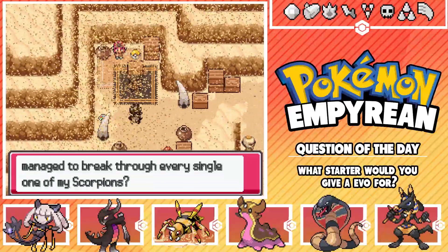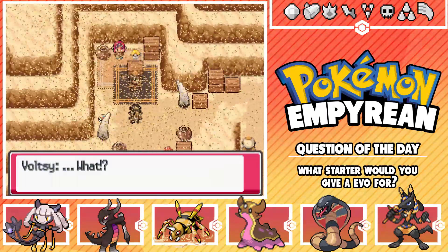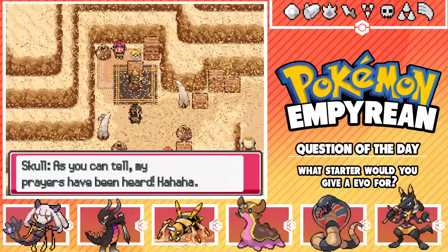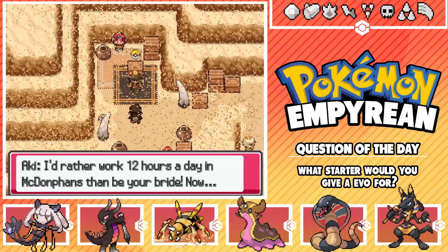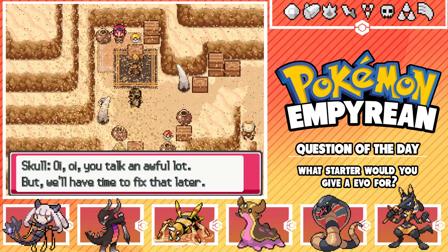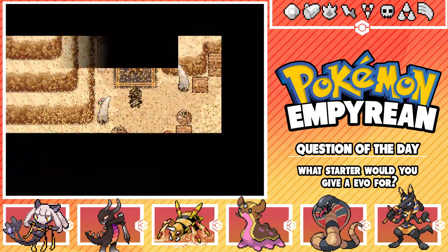The bandit leader says: 'Hostage? That's my bride you're talking about. The black scorpions will need a successor and I've prayed to Aksha to grant me a beautiful wife. As you can tell, my prayers have been heard.' Aki shouts: 'Asshat! I've got to work 12 hours a day in McDonfans, then be your bride?! Let me go!' The leader says it's time to take care of this little problem. I won't let you do any of that - bring it on! I'm going to sweep him with Arbok.